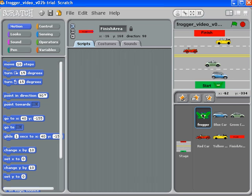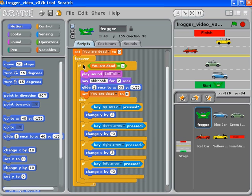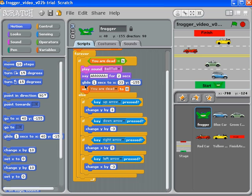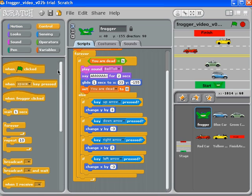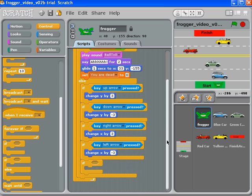Now we go back to our frog script to figure out where to put the sensing. The very beginning only runs once, so that's not right. Inside the 'if you are dead equals 1' block is wrong too — we shouldn't let the frog finish a level while dead. We need to be inside the else area, since that's where things happen when the frog is alive. After the key up, down, right, and left blocks, we add a fifth if-block at the very bottom.